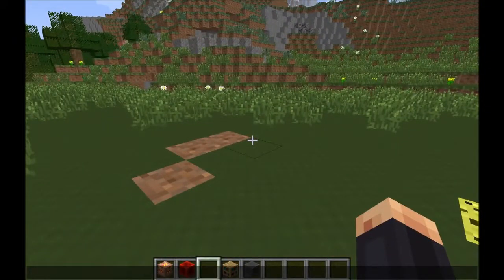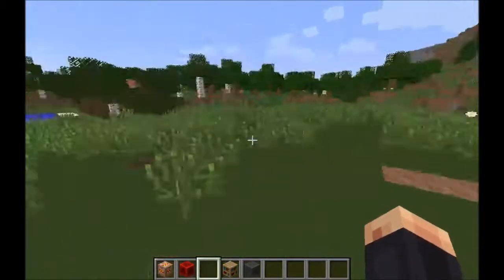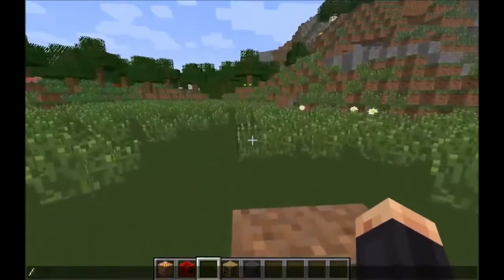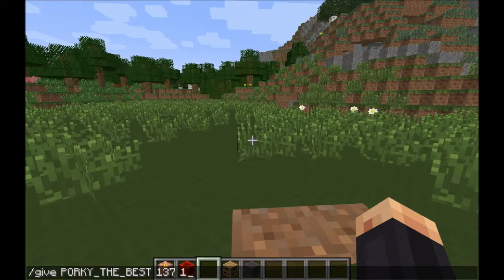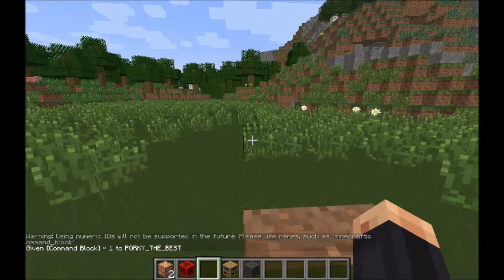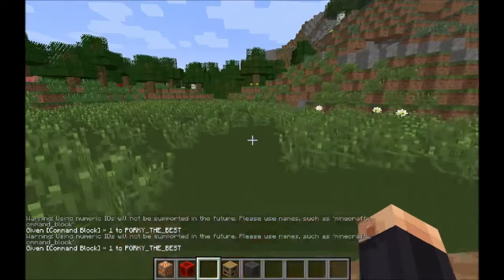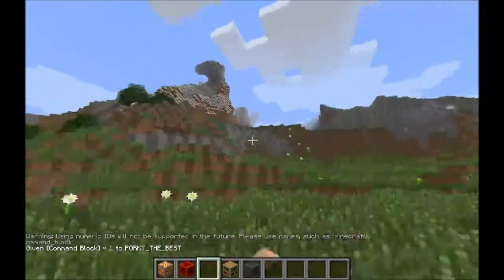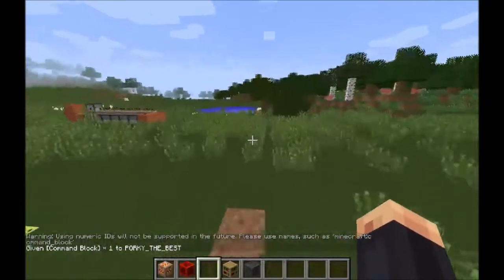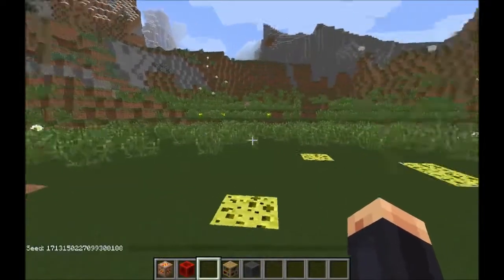How you get command blocks is really easy — you can look at Phoenix MC's channel and he'll tell you how to get a command block. But I'll just tell you anyway: just do /give with the command block ID, press enter and it gives you it. So yeah, we'll just do that again.